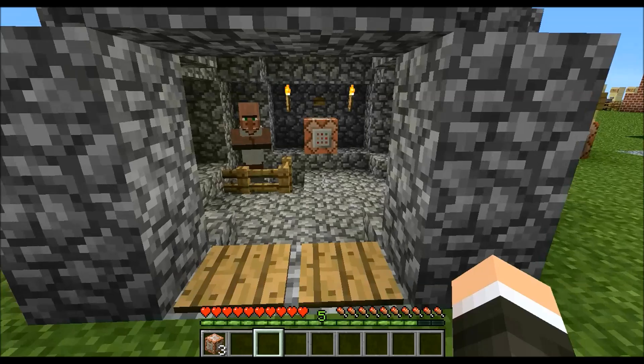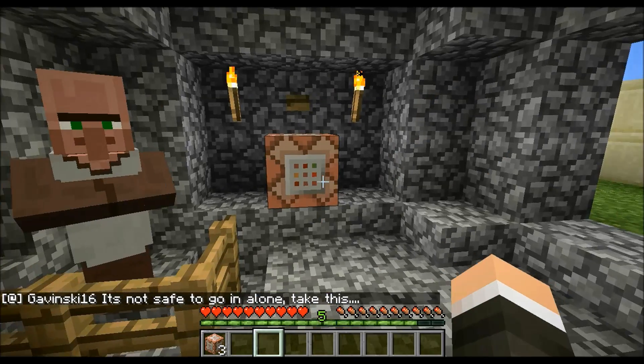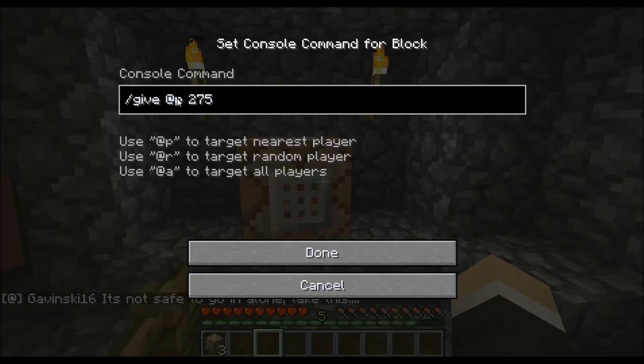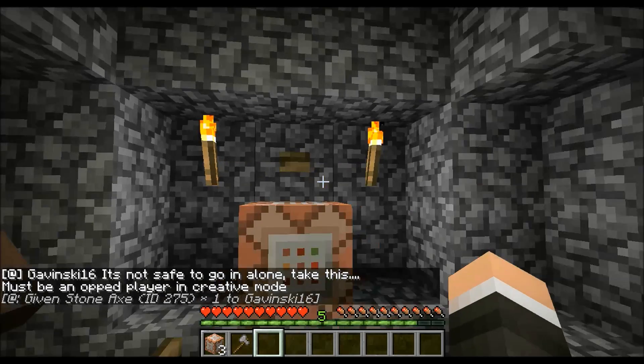I threw a Command Block underneath these pressure plates. So when you walk over the pressure plates, this guy says 'it's not safe to glow in alone.' It's another give command, and gives the nearest player 275 — what mystical object is that? It's just an axe.